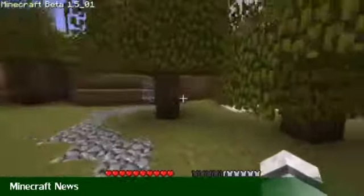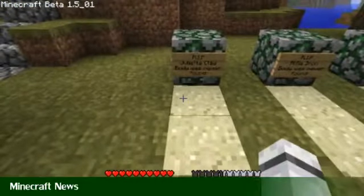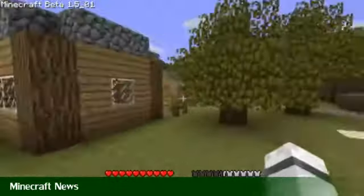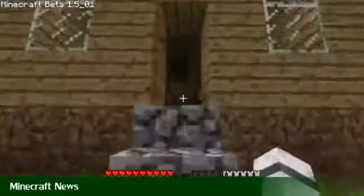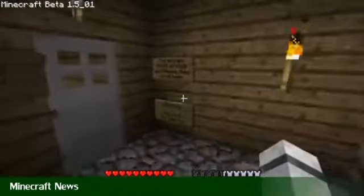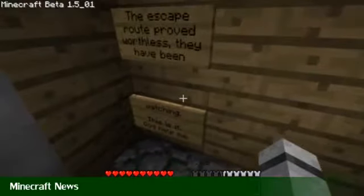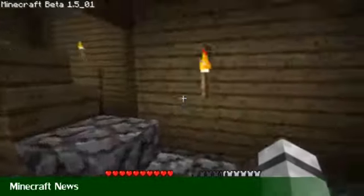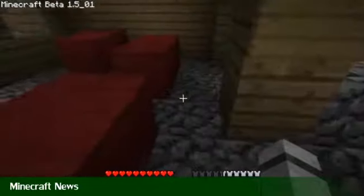Other than that, we have ladders. No longer will you be able to have gaps in ladders — where you'd have a ladder and a gap and a ladder and a gap just to save yourself wood. Now you have to have a ladder on every block you want to go up. But to counteract this, every time you make ladders now, you get two ladders for one lot of wood, so it's worked out all good either way. Personally, I like it better like this.